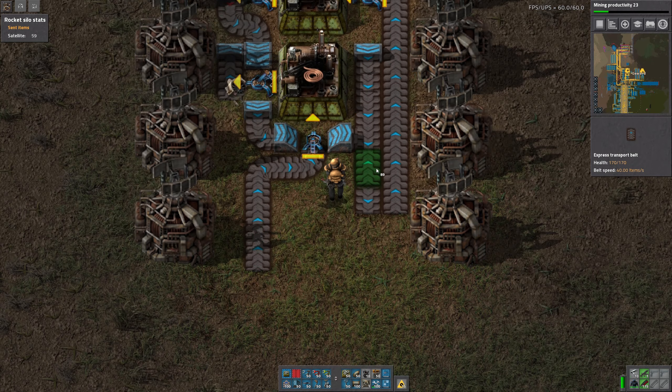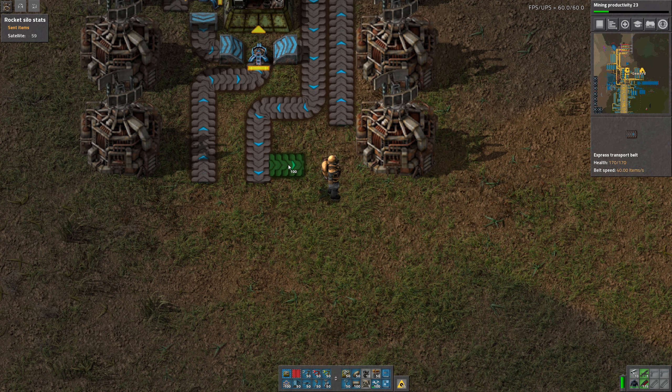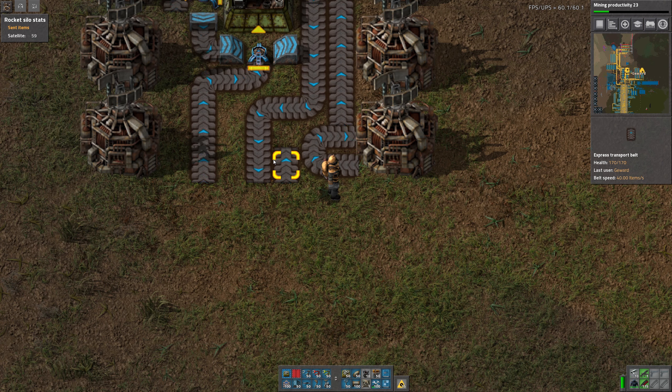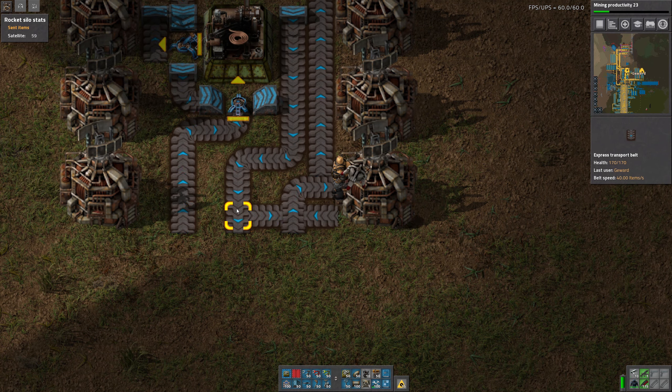Maybe make this a little bit more beautiful here. I would love to output right in the middle. And then we have our two inputs here for green circuits, plastic, and then copper — and then that's the output.